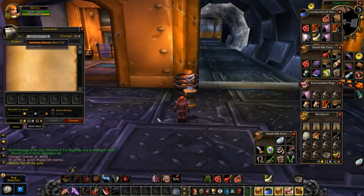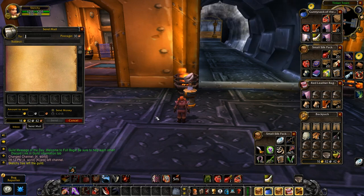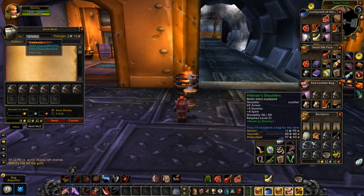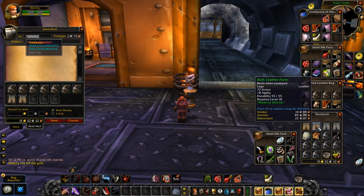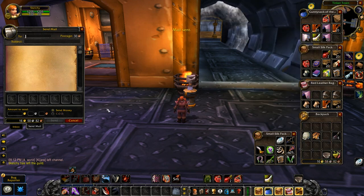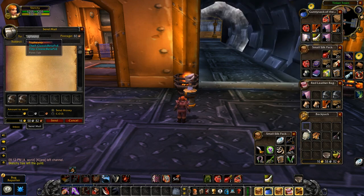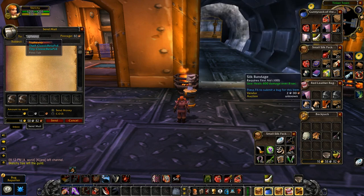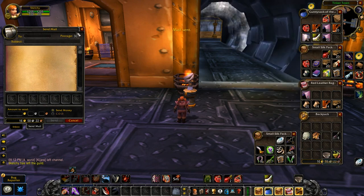Now we're going to move on to the best add-ons for leveling. The best leveling add-on is Azeroth Autopilot — it's easily the best one. It has various features such as auto-skipping cutscenes, auto-talk to NPC, auto-pickup and handing in quests, and more. It has a lot of helpful ways to just speed up the leveling process.